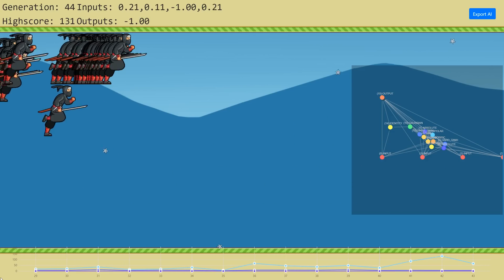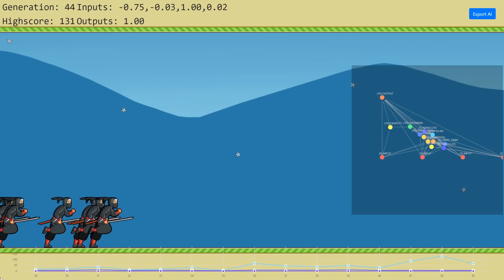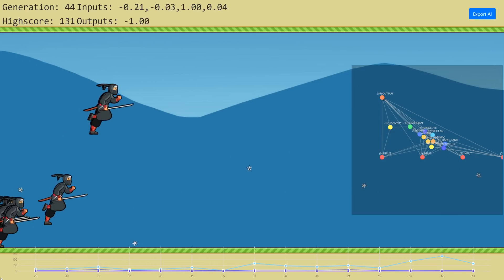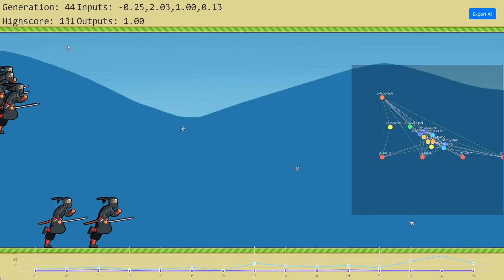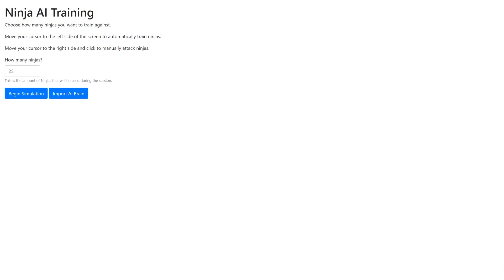If you guys want to see how we taught these ninjas to dodge and learn all about the process that goes into this, then this is the perfect video for you. We're going to show you just how to train these AIs, and we've got a browser-based version of this that you can try right now — there's a link in the video description. Welcome to another episode of AI with Ash 47. I'm your host, Ash 47, and today we're going to do some ninja training. This ninja training simulator is available right now on my GitHub. It lets you train ninjas to dodge ninja stars.